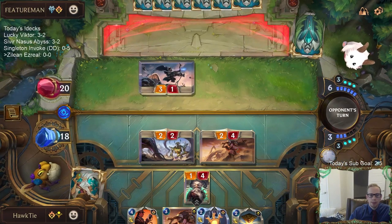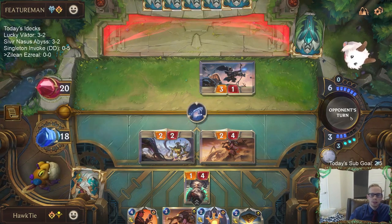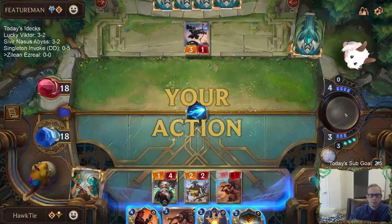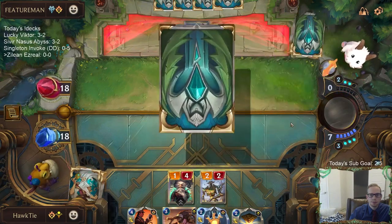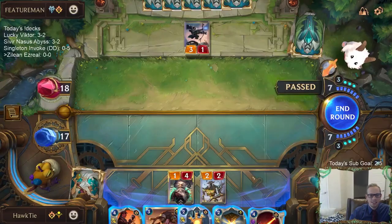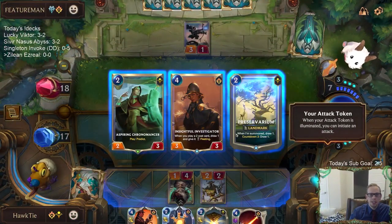I'm going to take Aftershock to be able to blow up the landmark they play. With Time Bombs potentially being a thing, I probably shouldn't be allowing them to get three damage in on one of these, but I am happy with that. All their champions are like 60% to leveling up. No Time Bombs — I just don't want to draw that many cards, but I guess I need to choose this Preservarium and give it Elusive.